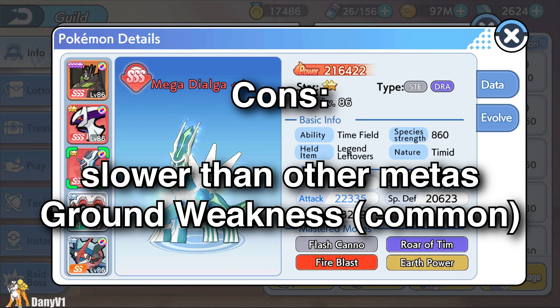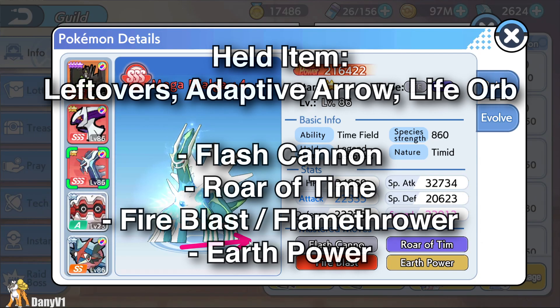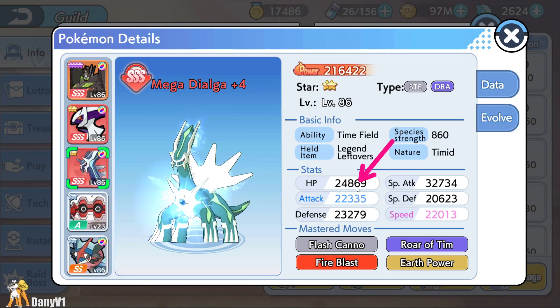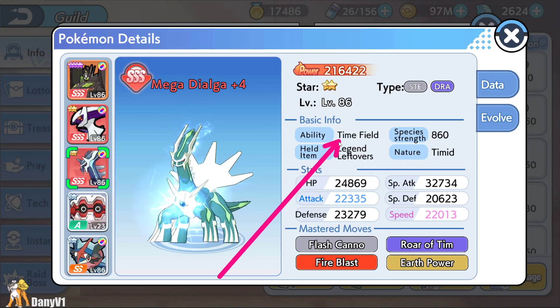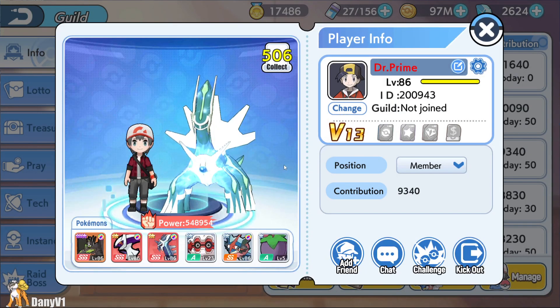I honestly always thought that Dialga is such a cool Pokemon, so I hope it gets played even more in the future. For held item, you have multiple options depending on what you need — if you need Dialga to be a little bit tankier, use Leftovers; if you need more damage, as always, Life Orb or Adaptive Arrow. For moveset, we have Flash Cannon and Roar of Time as mandatory. And because your Time Field increases accuracy, you can run other powerful moves that have low accuracy — like Fire Blast — because they will have more accuracy now. This is a very solid Dialga that our friend Dr. Prime has here.